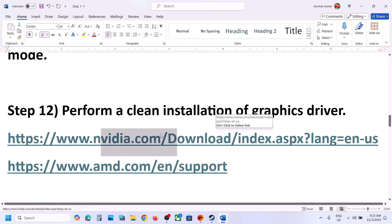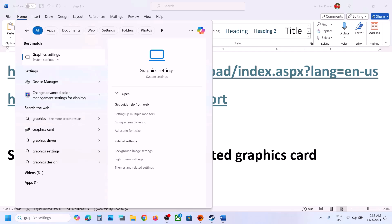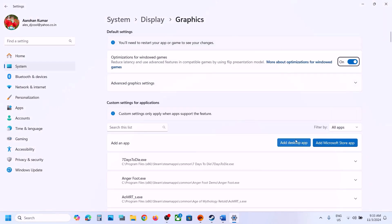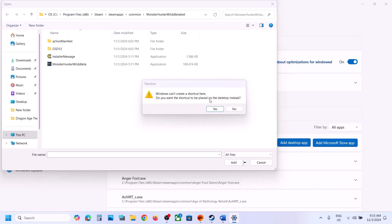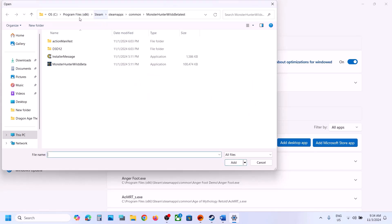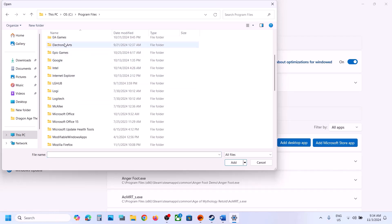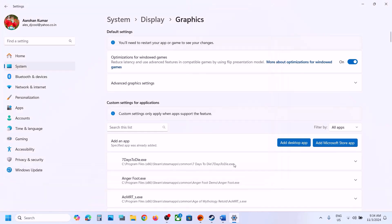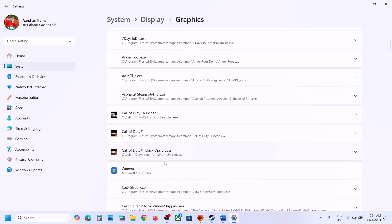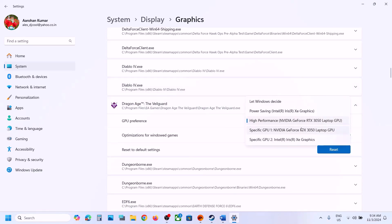The next step is to run the game on the dedicated graphics card. Type 'Graphics Settings' in the Windows search box and click on it. Click Add Desktop App, navigate to the game installation folder, open the game folder, select the game EXE file, and click Add. Once the game is added, scroll down and find it in the list, click on it, select High Performance, and choose your dedicated graphics card. Then launch the game and check.